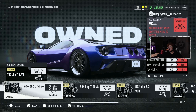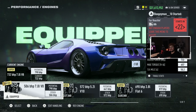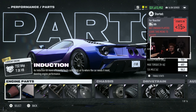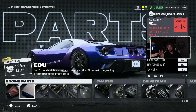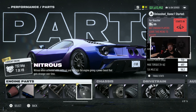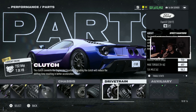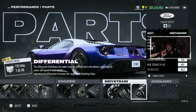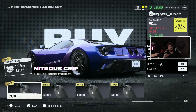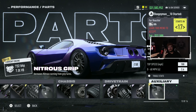Before we get into the parts, as you guys can see, we're no longer using the 3.5 liter V6 that comes in this vehicle — we are using the 7.0 liter V8. This thing is the motor to go with. I believe it's the same motor that's in the Pista. We have Super Induction, an Elite ECU, Super Fuel System, an Elite Exhaust, a Super Roots Supercharger, a Super Nitrous, an Elite Suspension, Super Brakes, Elite Road Tires, an Elite Clutch, a 6-speed Gearbox, and a Differential that is also Elite. For auxiliaries, you can use whatever you'd like — the only mandatory auxiliary I suggest is Nitrous Grip.